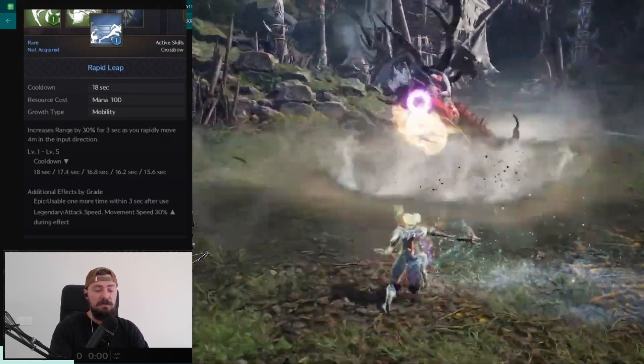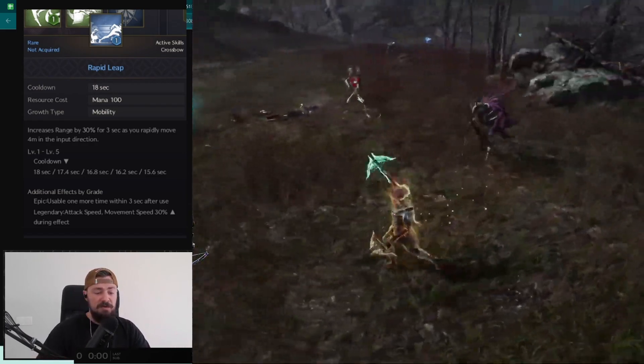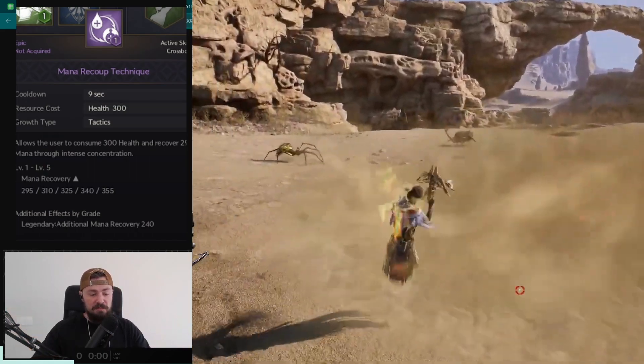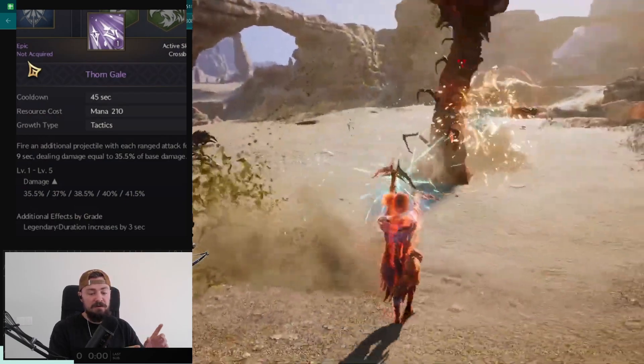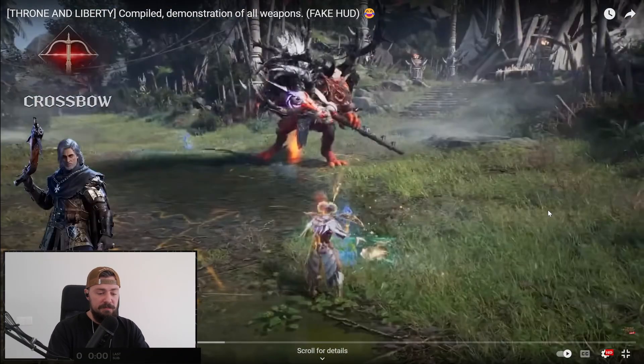We also have rapid leaf — you move faster and your range increases by 30% for 3 seconds, which could be used in PvP to create distance. Manuary coupe technique lets you switch HP to MP, which could be super useful. And Thorn Gale: for 9 seconds, every time you do a ranged attack you fire an additional projectile dealing 35.5% of base damage. So the gameplay loop looks like: buff yourself, debuff your enemy, move fast, and try to kill as fast as possible.